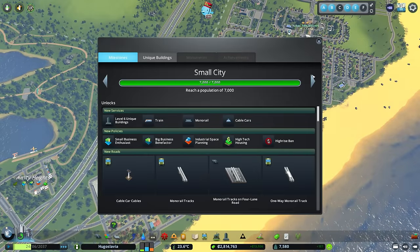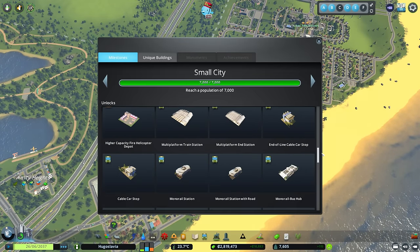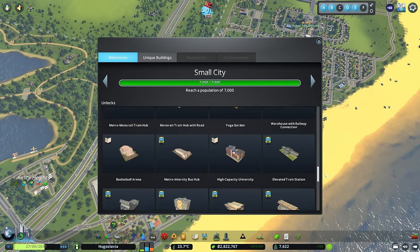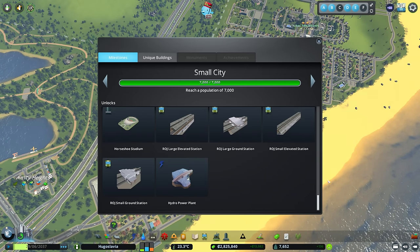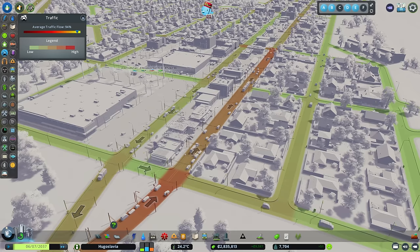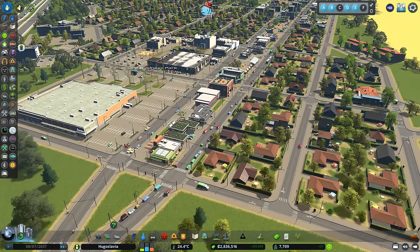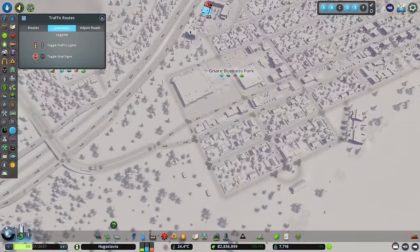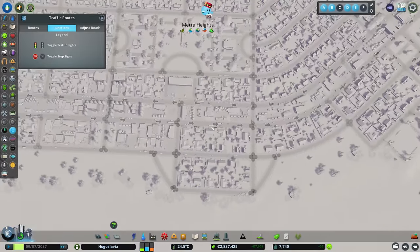We've got some things I haven't enabled — city planning policies. I always turn these on because they're fantastic. High-tech housing has an upkeep but it raises the land value around it as well. Look at that — everybody is upgrading now, which is exactly what we want to see. Fan-flipping-tastic! More people moving in, more upgrades going on. Now if we check our land value — super high, absolutely fantastic. Even with all this growth, traffic is bumbling along nicely at 94% — that's great.